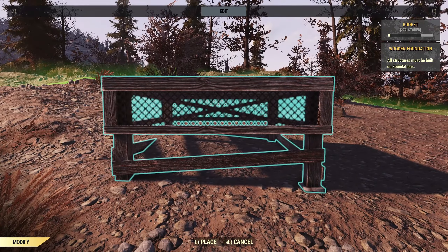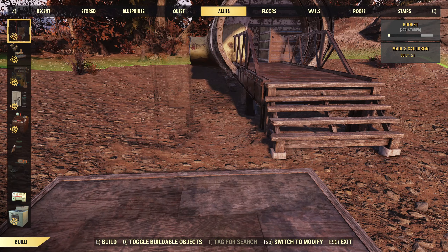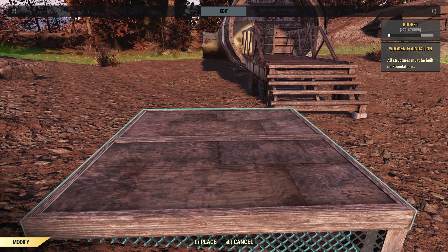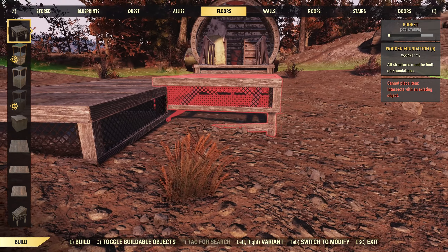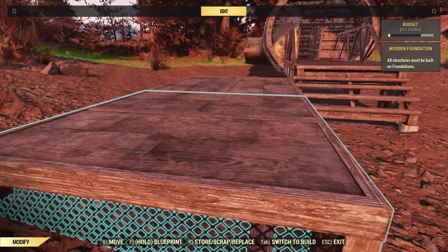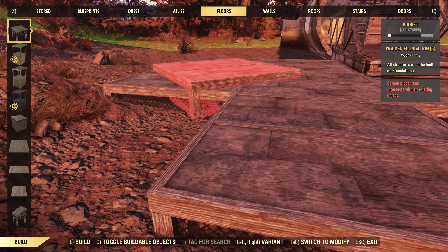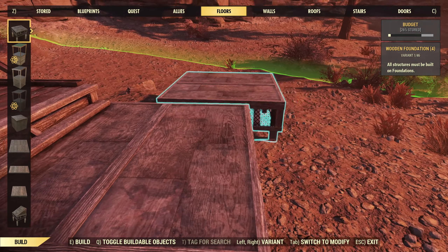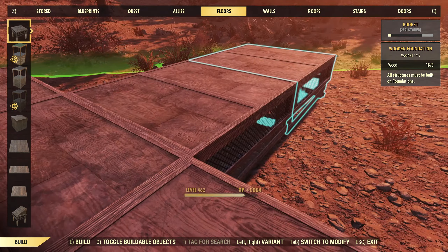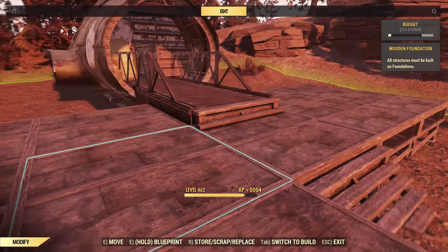I'd like the front foundations to sit a little more snugly but that's about as close as we can get. I want this section of front foundations to be as low as I can get them — unfortunately that's not really all that low. It doesn't want to snap through the stairs, and bumping it up a bit gets it playing ball. I wanted it considerably lower to make the stairs more pronounced, but it looks quite cool in the end. We'll add extra foundations on a three by two on the left and a two by two on the right, though I'll shrink that down.